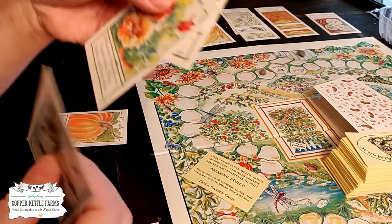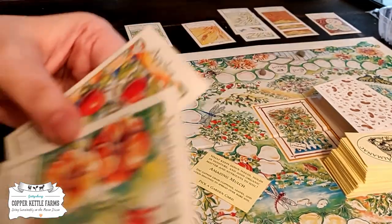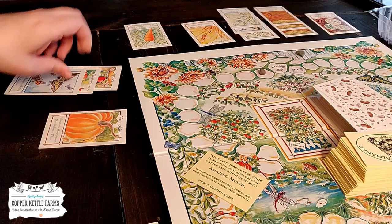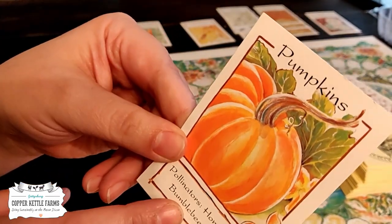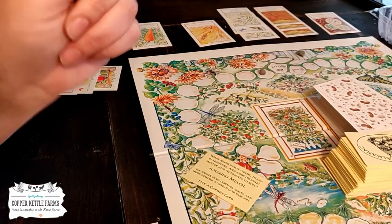You can do what's called a set — it has to be two cards and a pollinator that can pollinate both. So I've got nasturtiums, which can be pollinated by butterflies and moths, and apples, which can also be pollinated by butterflies and moths, so that's a full set. I also have pumpkins, but it can't be pollinated by butterflies and moths — it has to be pollinated by honeybees, bumblebees, or flies, and I don't have those cards.